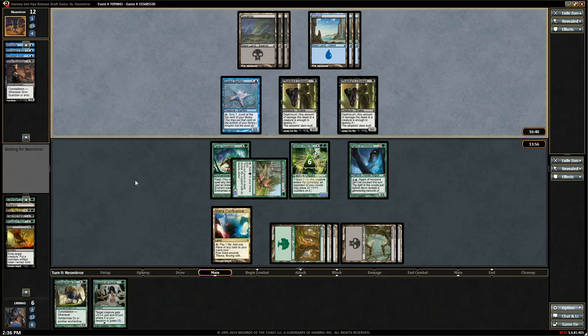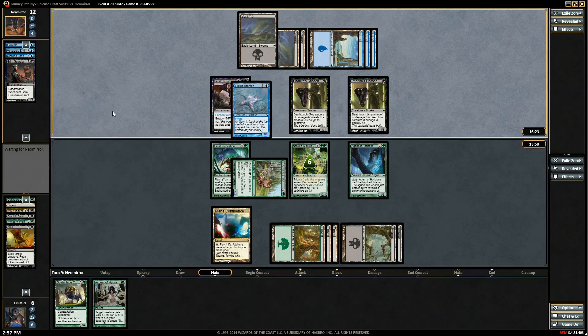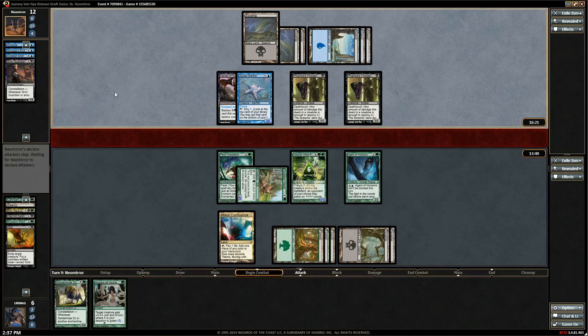Sea God's Revenge would get us pretty good here. I don't feel like he would have waited that long for a Sea God's though — you just snap take Sea God's whenever you get the chance. What is this upkeep — Grip Tide? Wait — Starfish! Holy crap, that's amazing. And he's attacking with it too.